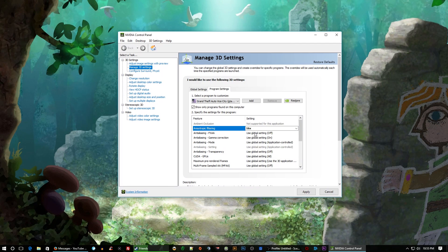Once you've got it, select these anti-aliasing options. This will improve your game.